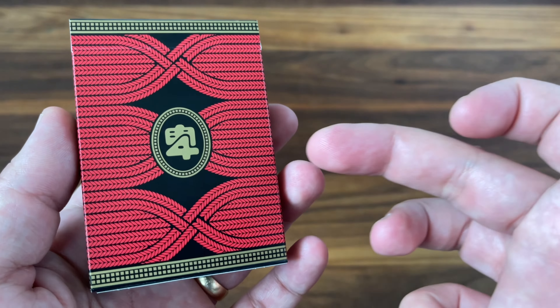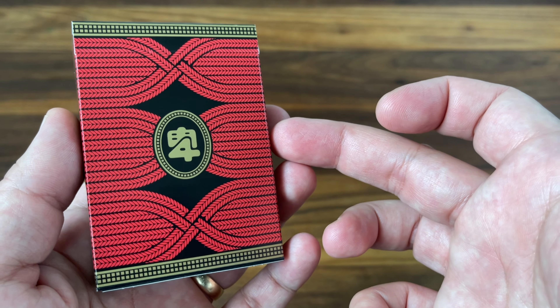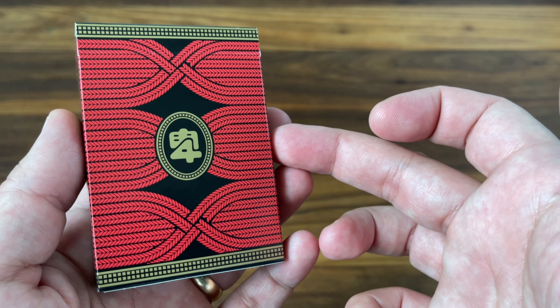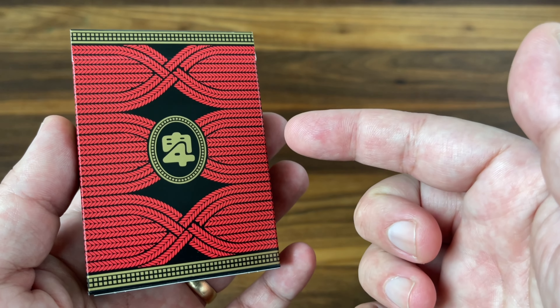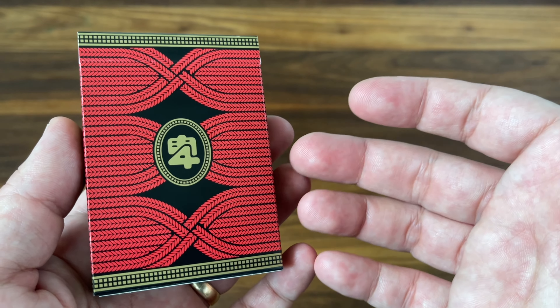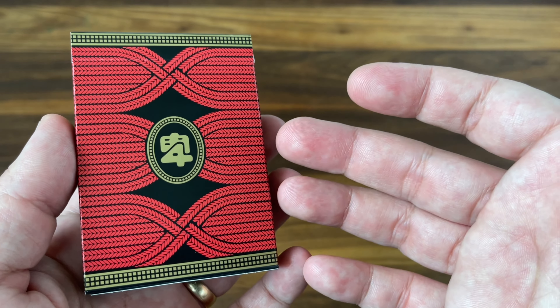Hey there, I am back with another deck review and today we're going to be looking at Four Clans produced by Doc's Playing Cards and designed by Native Tongue Studios. Now Brad Gabbard, the artist behind Native Tongue Studios, has worked with Mike McClure over at Doc's Playing Cards on a couple of other decks, including the fantastic Tough Luck decks from a couple of years ago.